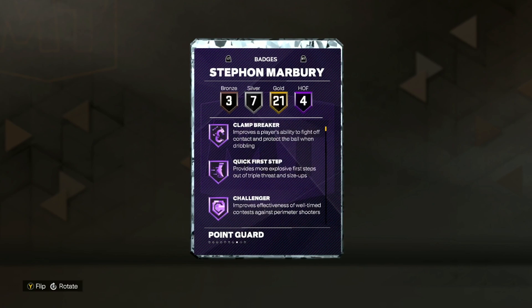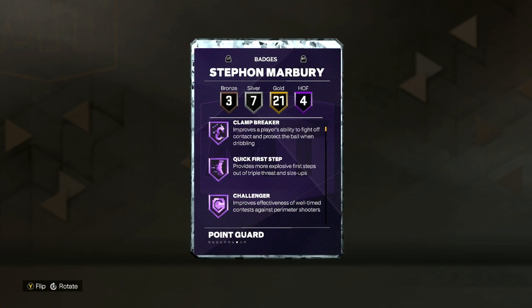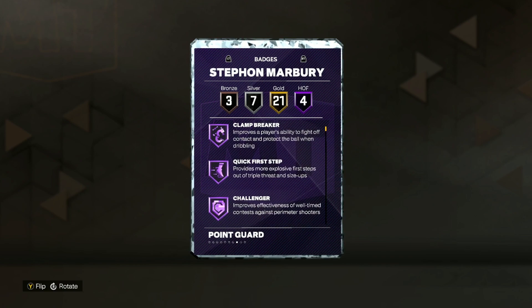Talking about his badges, he's got four on Hall of Fame, including Clamp Breaker, Quick First Step, Challenger, and Glove. Those are four really, really good badges on Hall of Fame, especially Clamp Breaker, which is probably one of the best badges in MyTeam right now.